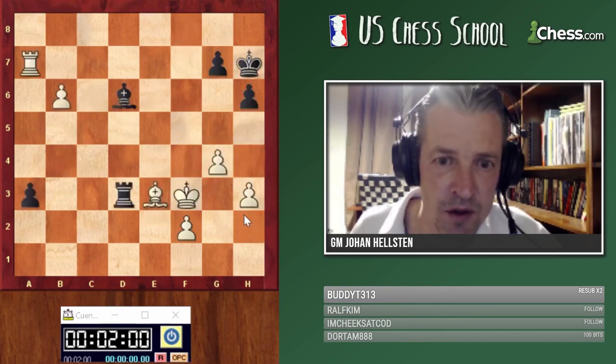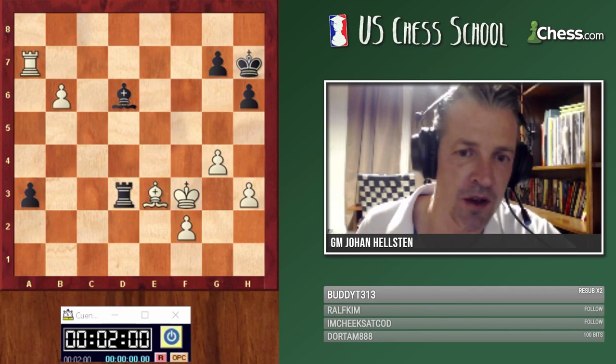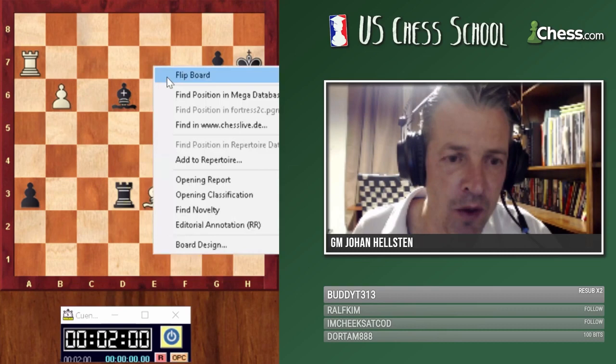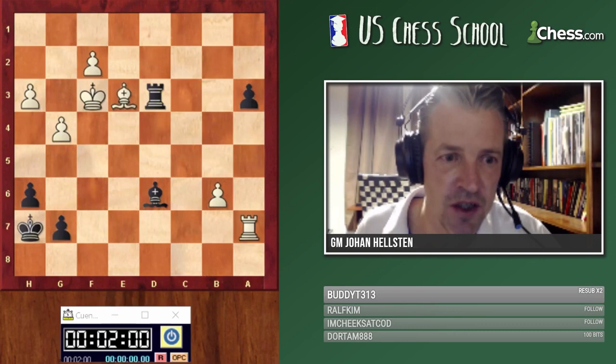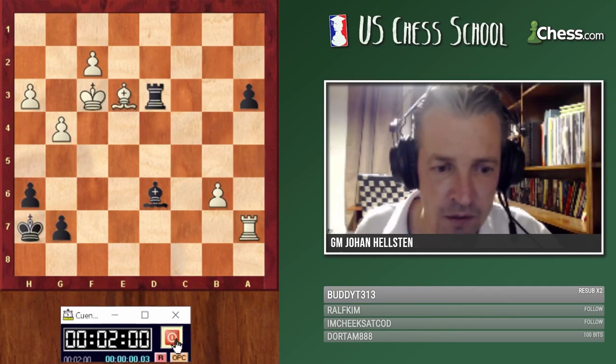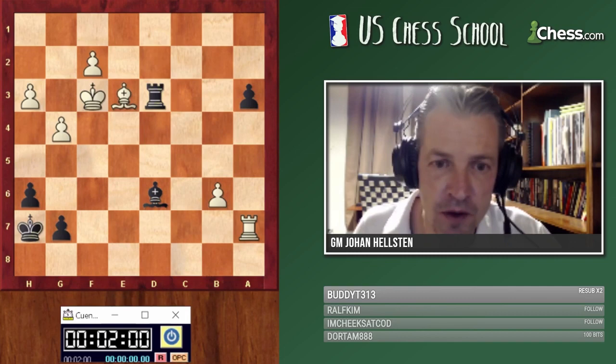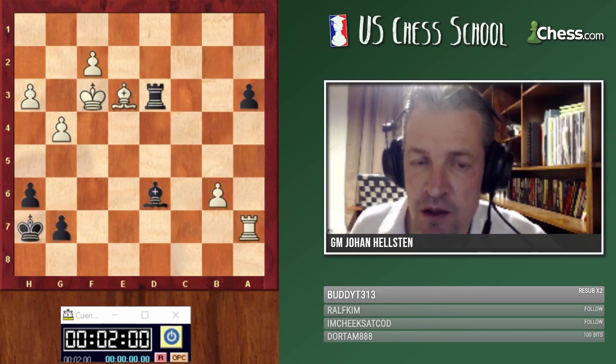We've talked a lot about breaking the fortress — now let's look at how to build one. One of my favorite players, Bent Larsen, was in a difficult situation with the black pieces: he's a pawn down, white has a dangerous passed pawn. But Larsen found a very practical defensive solution and made a draw. I'll give you two minutes — please send a short variation on how to save black here.